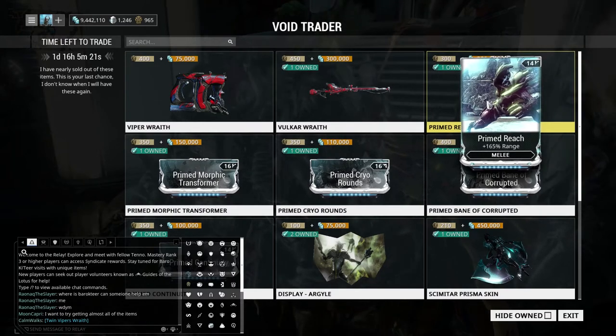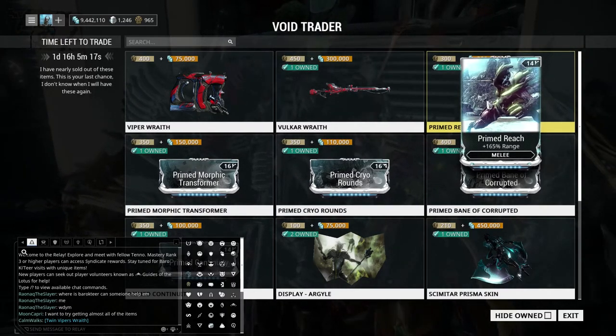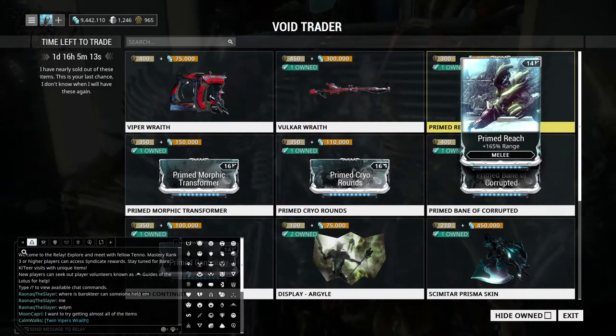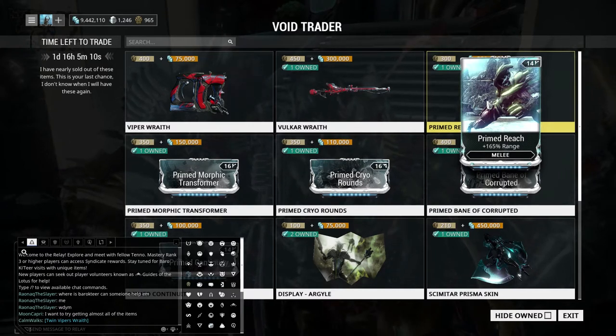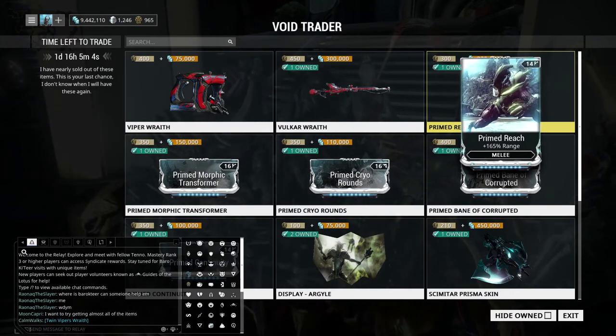Usually if one Bane mod returns they all return, but yeah this is a good selection. We have Primed Reach, which is really good for builds for your staff weapons and some sword weapons that tend to be long, like the Galatine Prime or just the normal Galatine. Primed Reach is very much worth it — it's really good for meta builds.